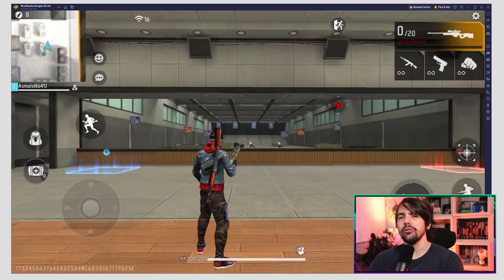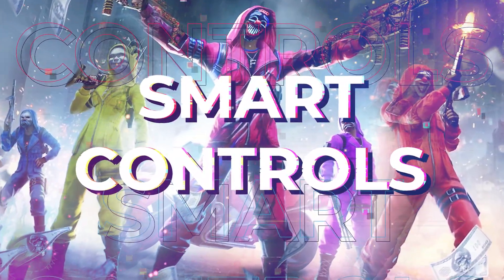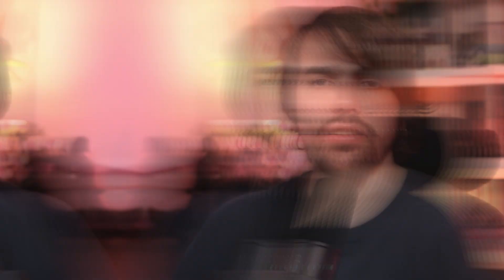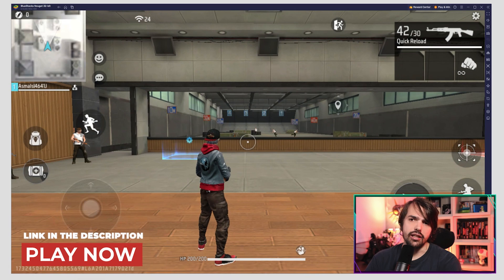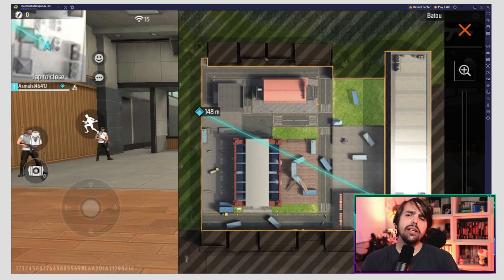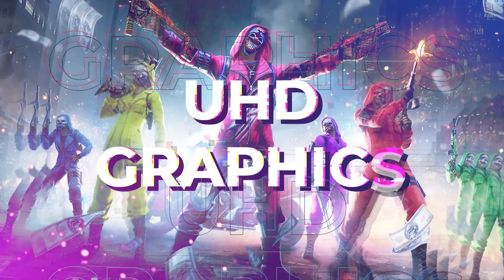Smart controls is your secret weapon for never losing a beat. No more fumbling with controls when checking menus or navigating the UI — BlueStacks smart controls automatically switch modes, ensuring a seamless transition between gameplay and manual navigation.